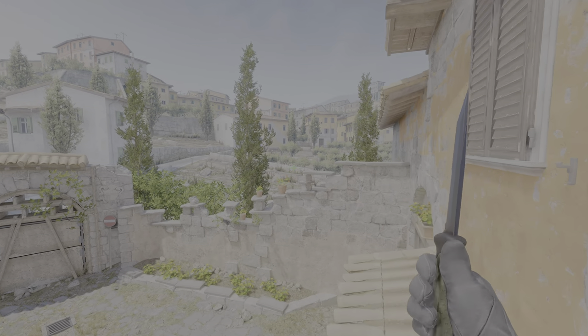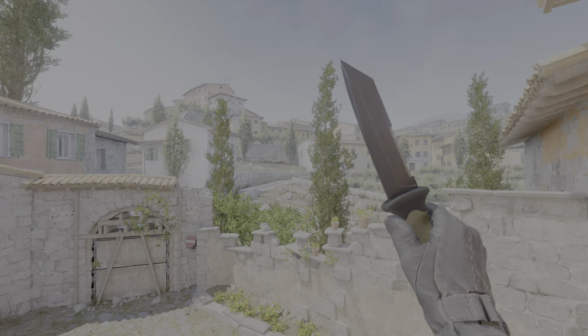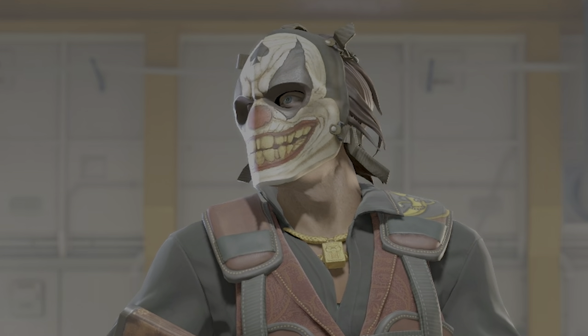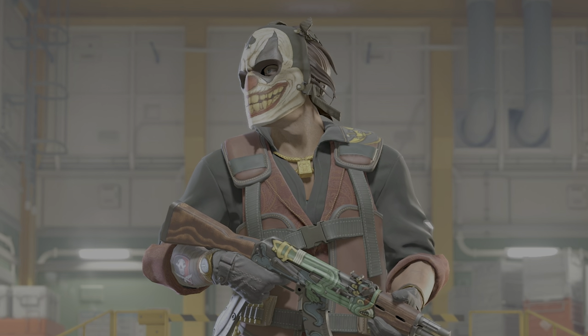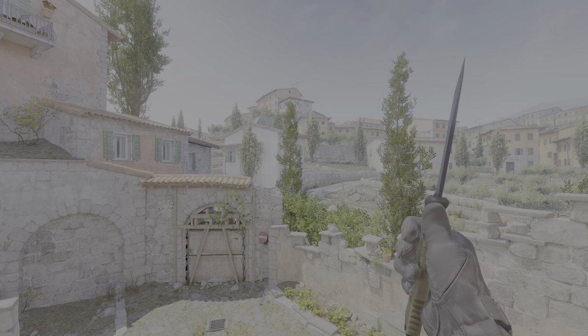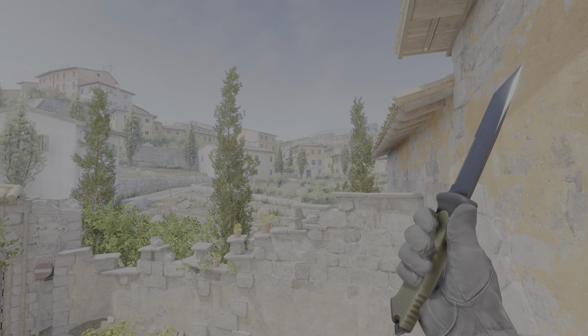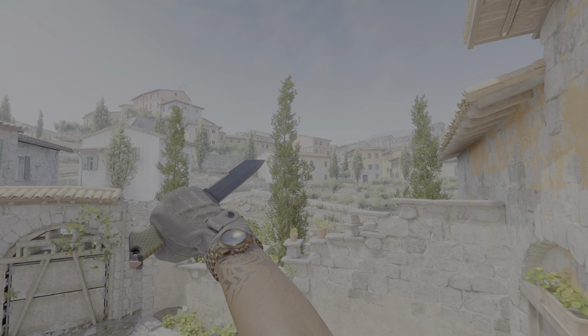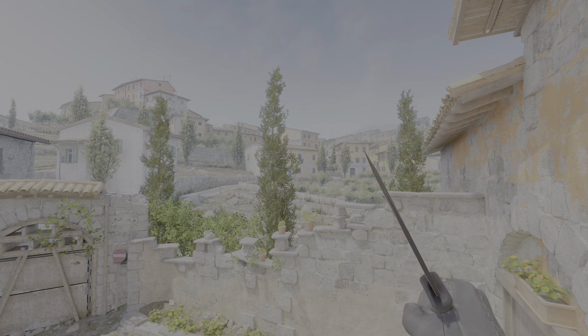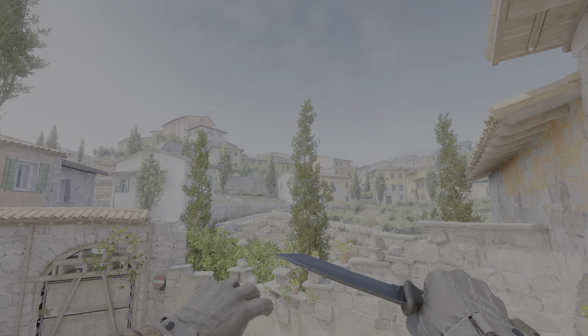Next we have the Ursus knife, another knife I've had in the past. The thing that really sold it for me is the rare inspect where you spin it around — it just looks so cool. The regular pullout and inspects are just default, but the look of the knife is pretty cool — it's like a thick, juicy shard of glass or ice. It grew on me and overall I think it deserves a solid B.